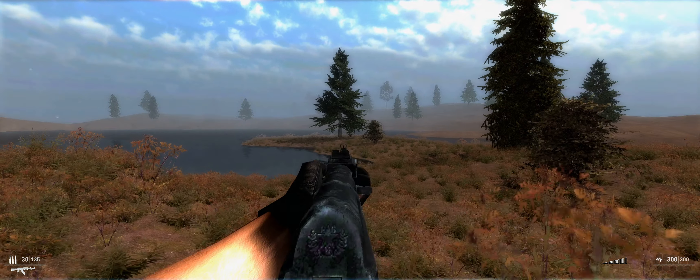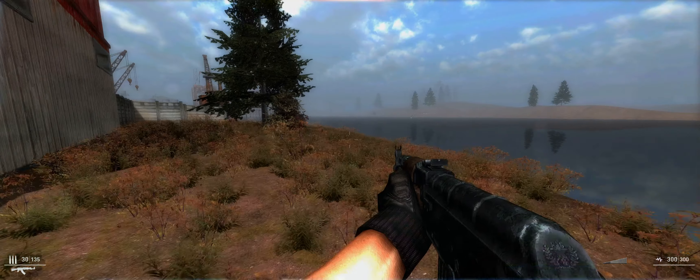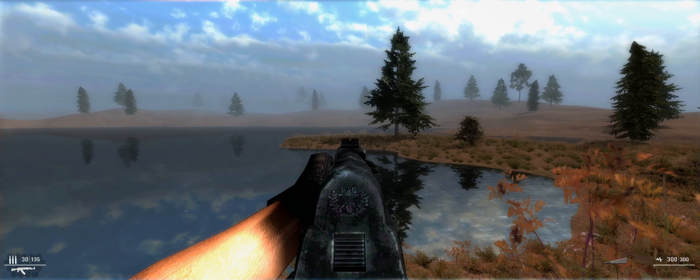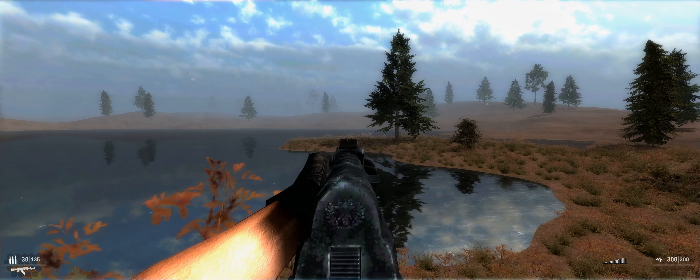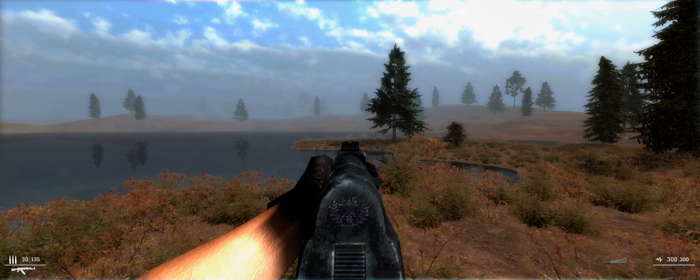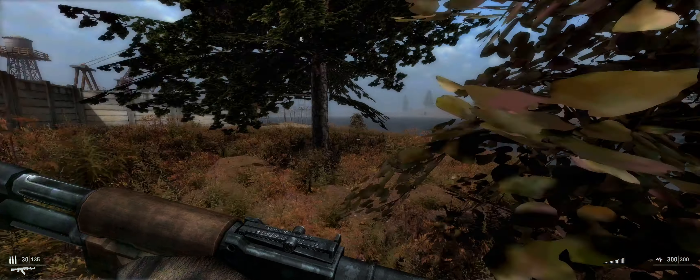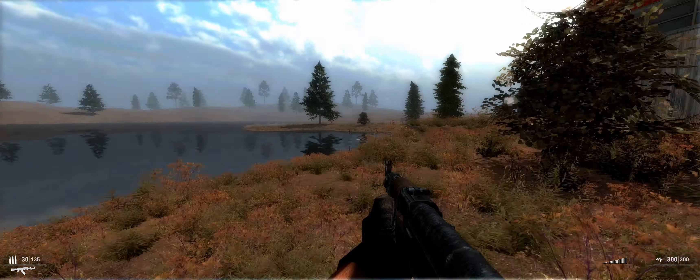What you see right there is a typical Game Guru issue — I have the same issue in Dark Skies also — where the grass appears to have something wrong with the alpha channel of the texture, at least the rendering of it, not the texture itself.